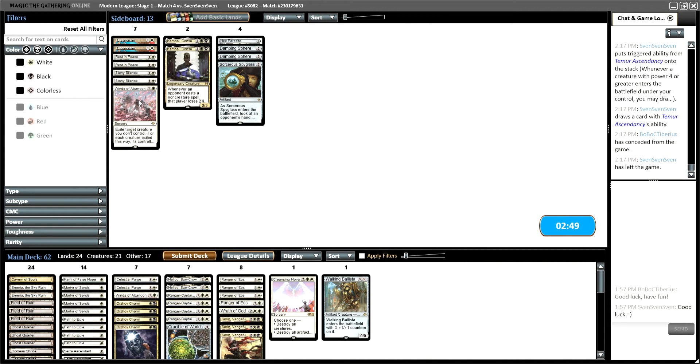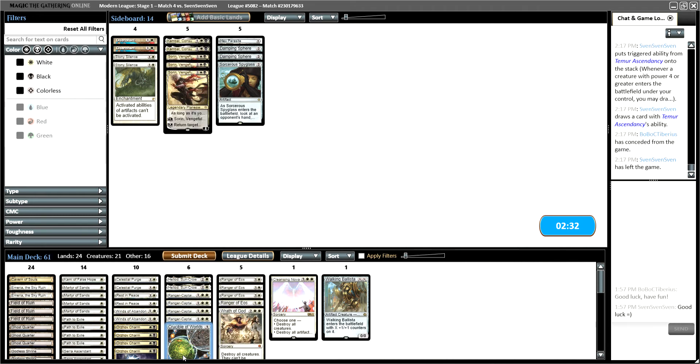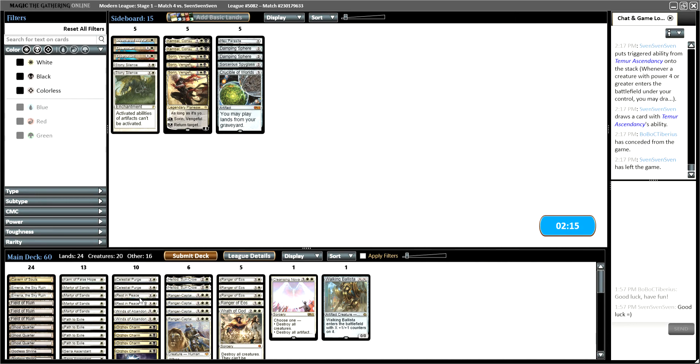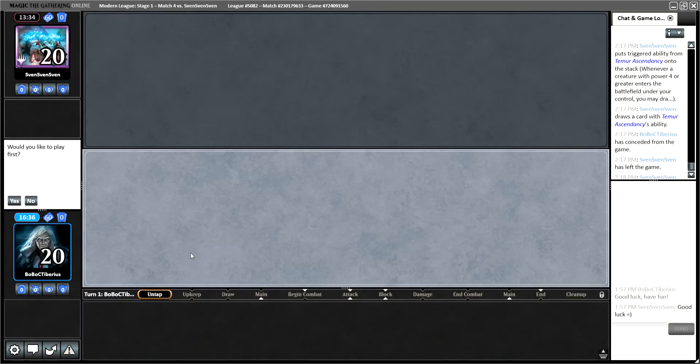Celestial Purge is very good here. Do I bring in the Rest in Peace? Rest in Peace seems to stop their entire strategy. I think Rest in Peace and Wrath are good enough for us. We take out Sorin, take out the Crucible, and also take out the Weathered Wayfarer. And then we have a very good, tempo-y deck where neither of us are benefiting from the graveyard — and that hurts us way more than it hurts them. There's a part of me that likes Cam Ball here, but a part that doesn't. Let's see how it goes this game.